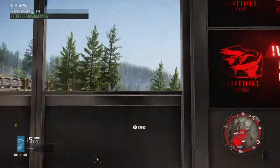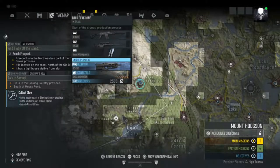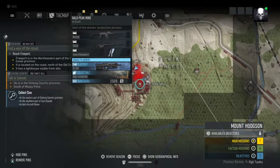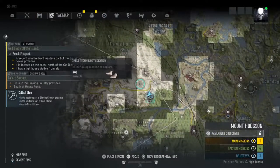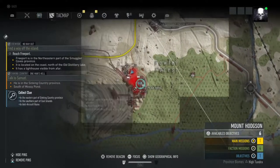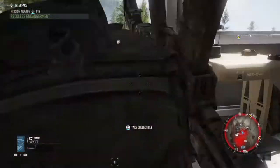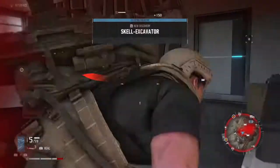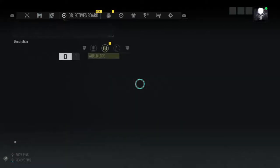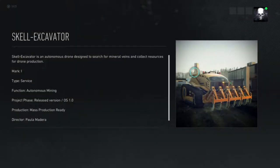Alright guys, this is number 2 of the collectibles in Mount Hudsson. This is at the compound Bald Peak Mine, which is not far off from where the first one is. It is just right here as you go in the building — a Scale Excavator. On to the next one.